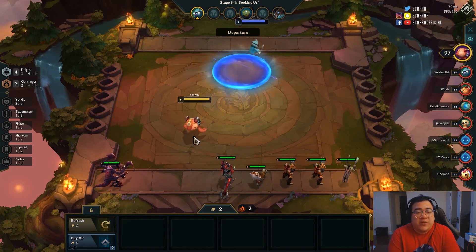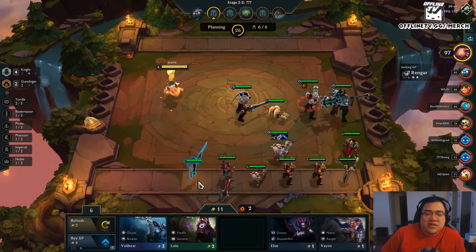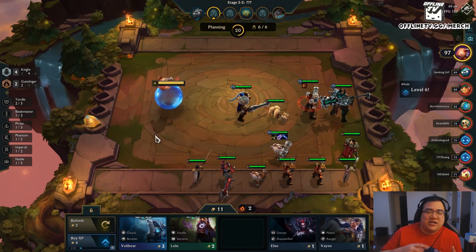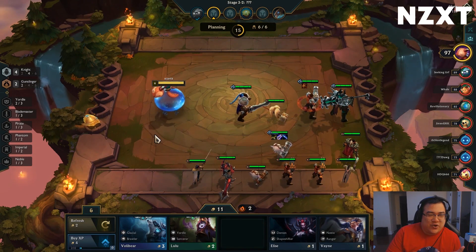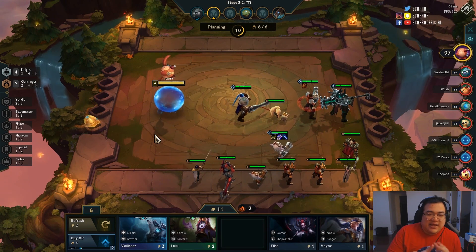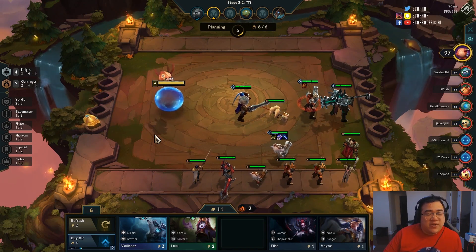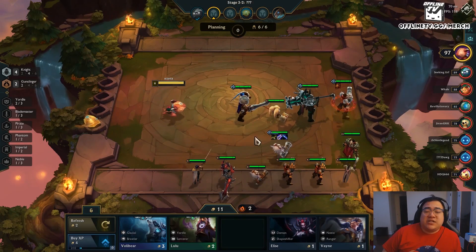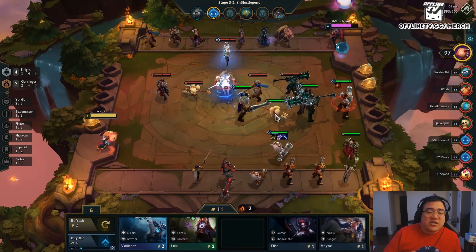You want to start holding Blademasters because the comp transitions into Blademasters — you need six Blades to make it work. Usually your six Blademasters are Shen, Aatrox, Fiora, Gangplank, and your Gunslinger. Draven is actually a bait when you go six Blademaster for gunslinger because all your items are on gunslingers and you need frontline. We put Graves near the side here to try to get a better spread, and have Darius on the corner to bait out assassins that jump toward the backline.